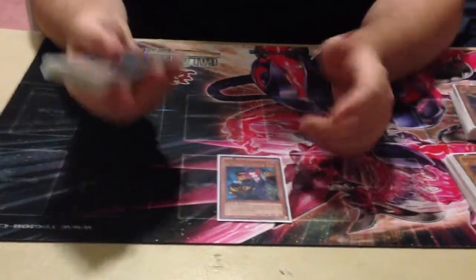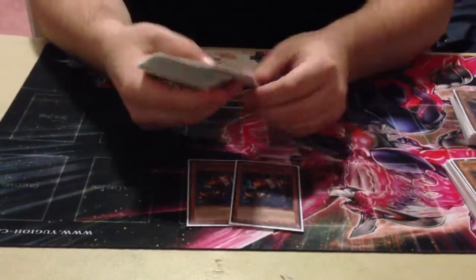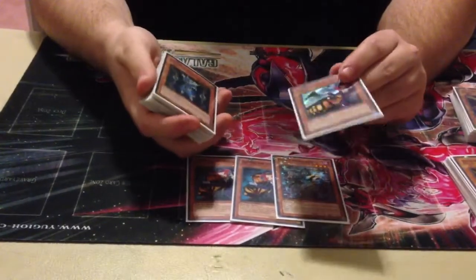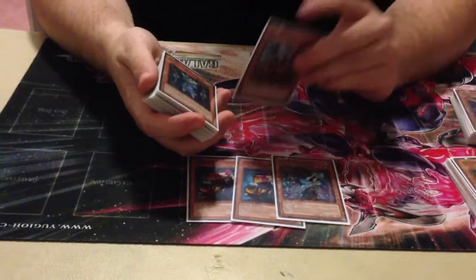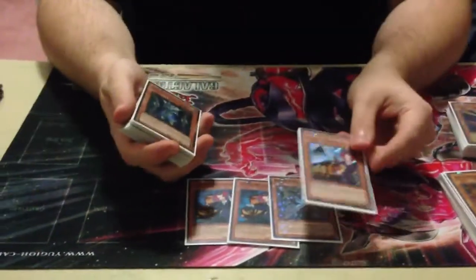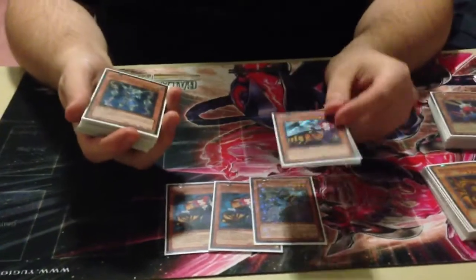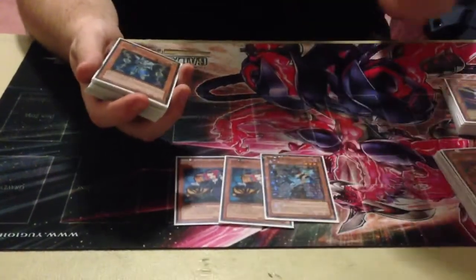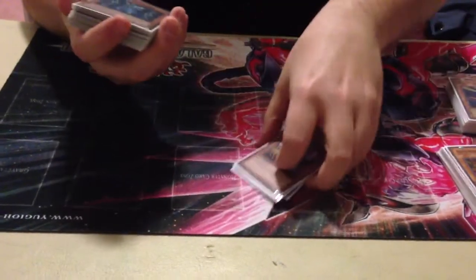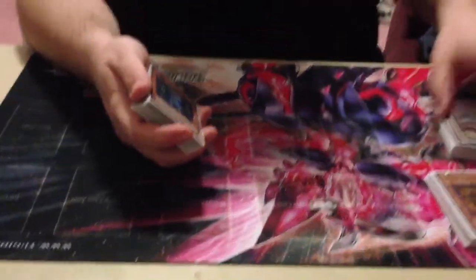I didn't lose a game one until my final round. Tour Guide Engine — Tour Bus did work. Dragons are incredibly good game one. I milled Eclipse Wyvern along with BLS, just put BLS back in the deck. It's a good card — same as a replacement, I like it in this.